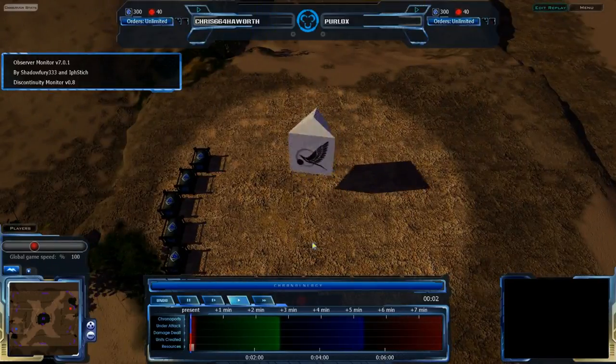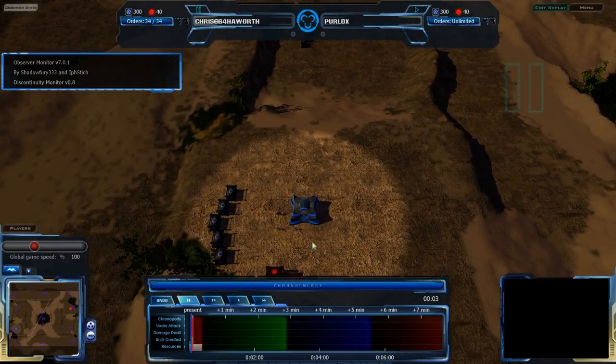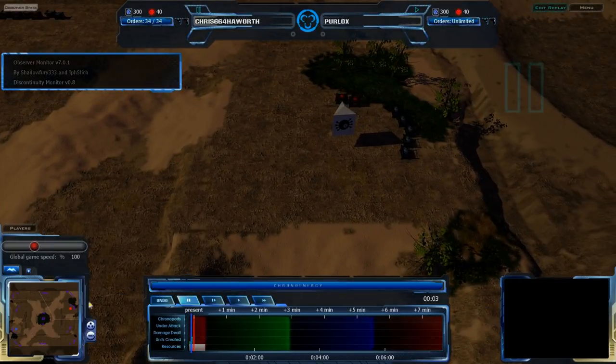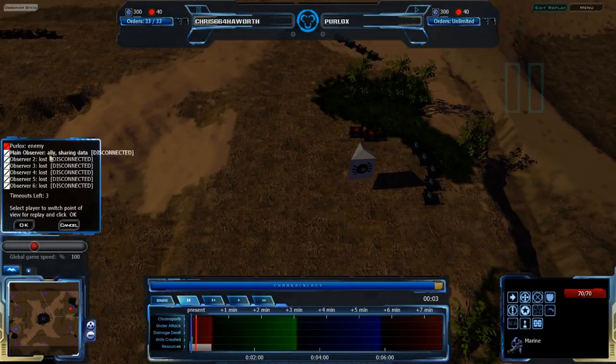Hello, Akron fans! This is Shadowfury33, bringing you an exhibition match between Chris Hearth and Perlox. Chris is in the bottom left corner, choosing CISO, and Perlox is in the top right corner, has not chosen his race yet.